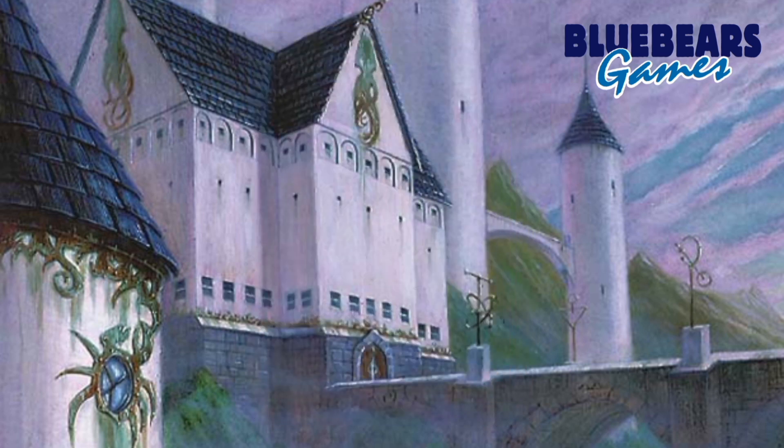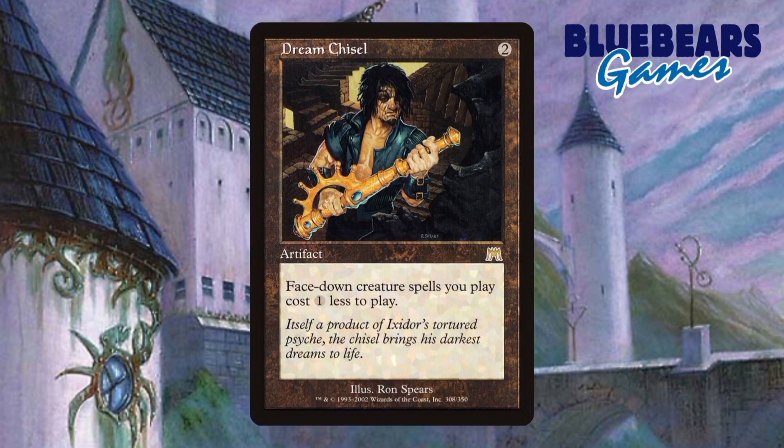Next, I want to show you three artifacts that should help this theme out quite nicely. First is Dream Chisel. This artifact will provide cost reduction, which should help you cast more face-down creatures the longer the game goes. Do you see now why I tried adding more repeatable card draw? More fuel means more threats on the board.